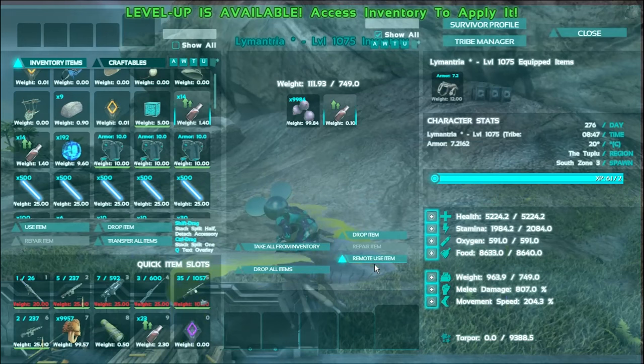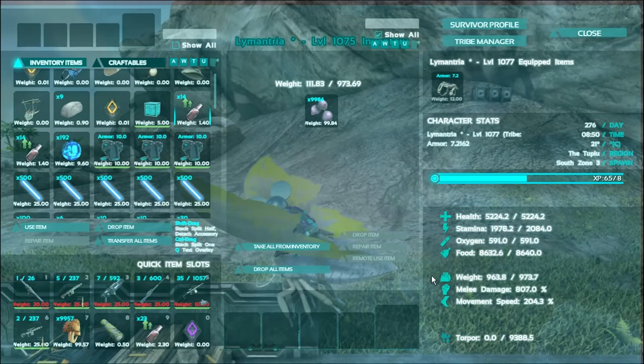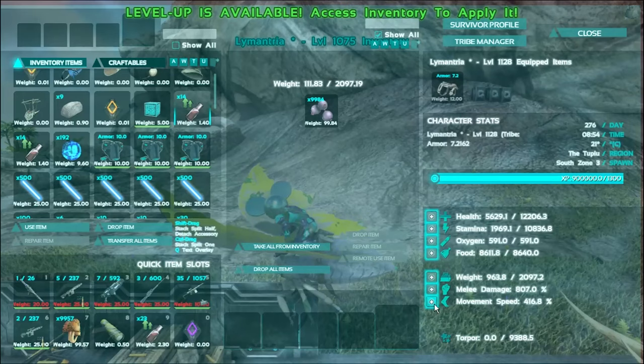Oh my god, that doesn't go up by very much at all. We're gonna have to waste a good few levels on weight — that sucks, but it's okay. Let's get weight up to like 2,000 so we don't have to worry about it. Let's get stamina to like 10k. I'll put a couple into health and then movement speed only — I want to see how fast this guy can get.